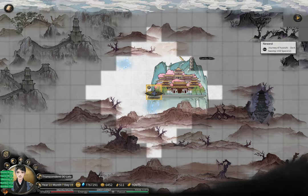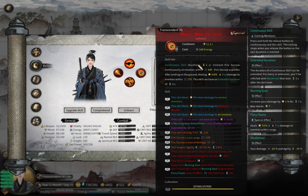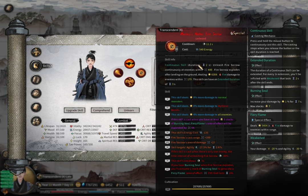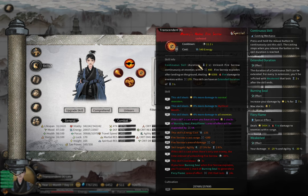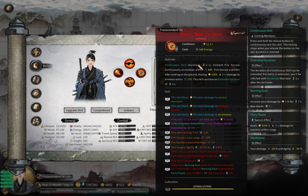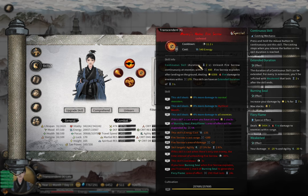The second type is Fire Sorrow — a continuous skill. You press and hold your mouse button to continue casting it. The duration is around 2 seconds, but every continuous skill can be extended. For every 1 second of extension you will be weakened after finishing the skill — weakened means your damage is 20% less and your movement speed is 30% less. You can find all these details in the skill description on the right side.